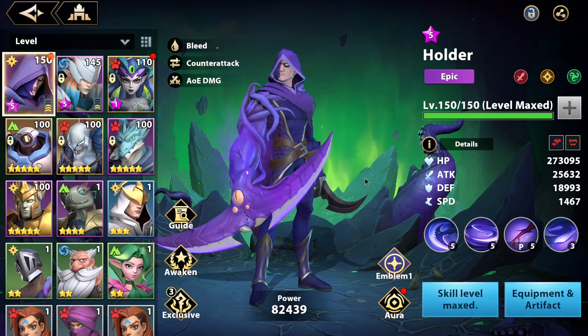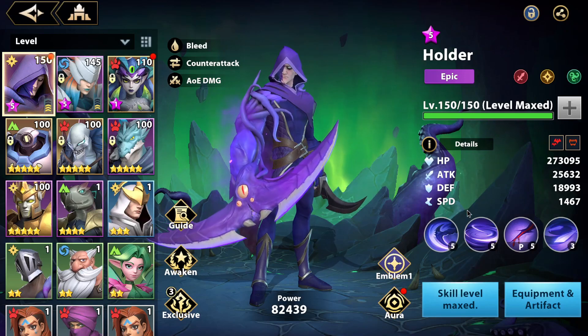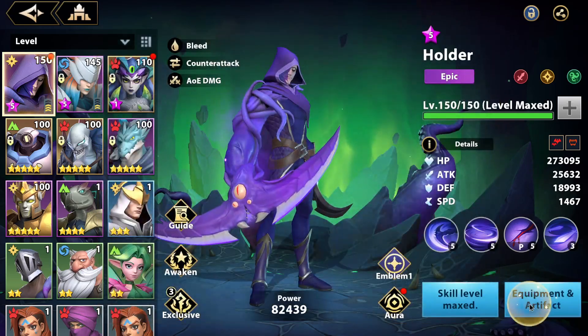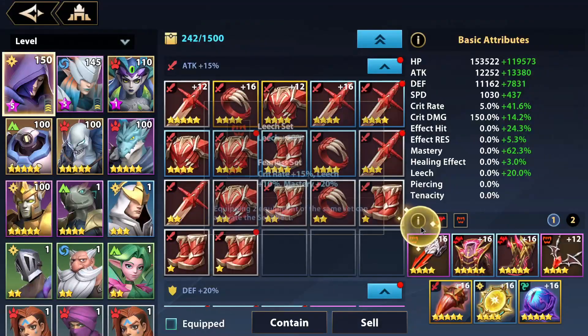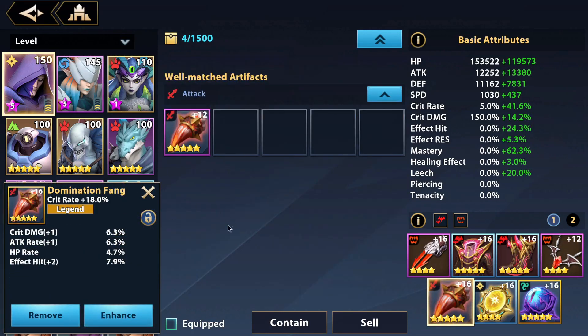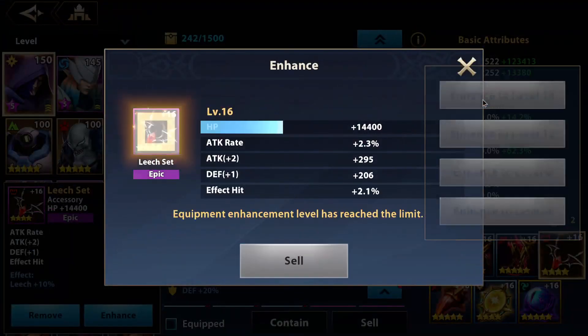This is my stats on Holder: 25k attack, a little bit of speed, and I'm running him in a double-double-double leech set. Leech set and fearless set for more leech, mastery, and a little bit of crit rate, so he can sustain when he has counter attack up on him. Here I got some crit rate, attack damage, attack, and effect hit.